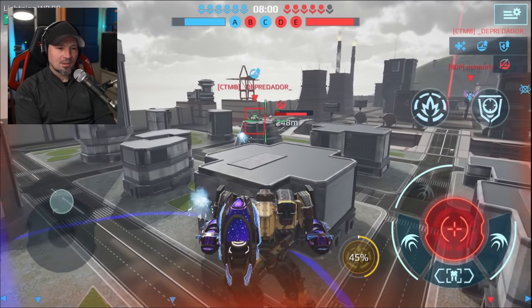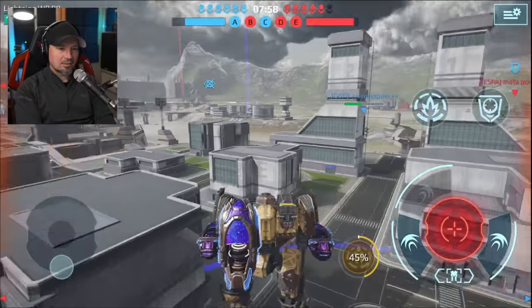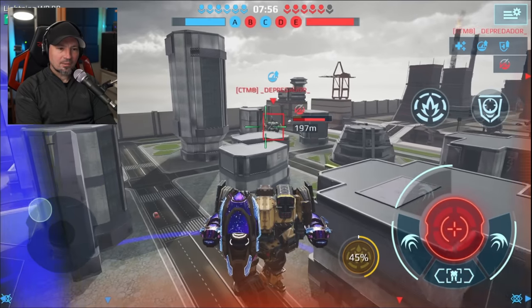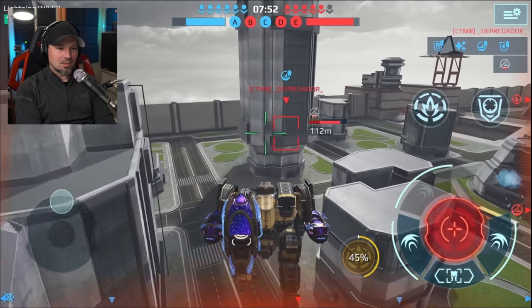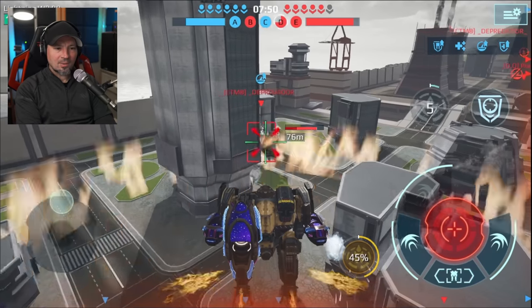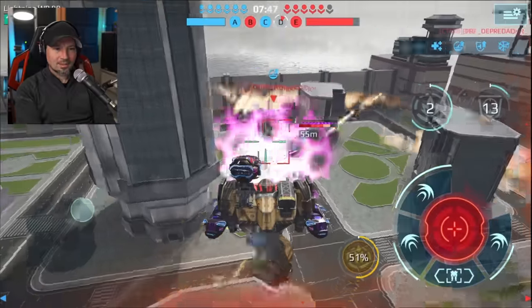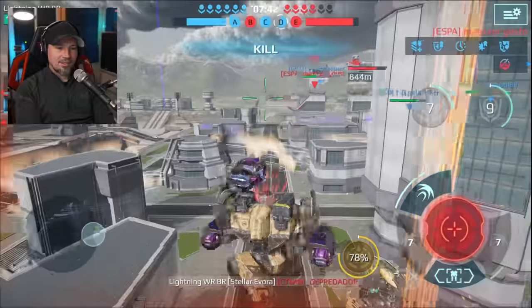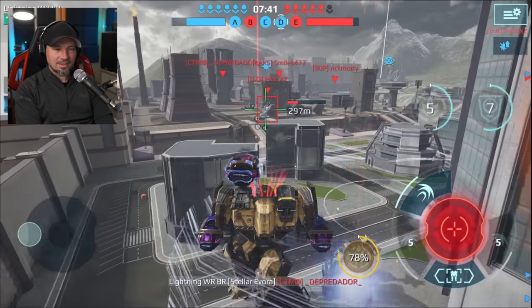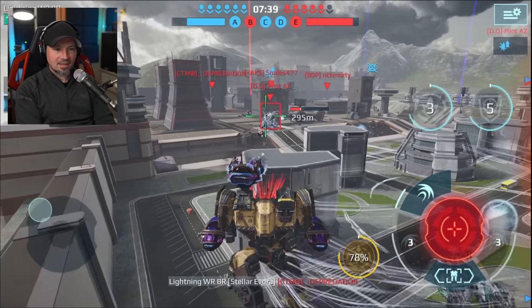Here comes a guy and we're going to try and get rid of him. Nobody's over there, so we don't have to worry about being shot in the back by someone sneaking up on me. You always want to pay attention to what you're doing. He's got a purple shield — our ability is just burning him up. We got our first kill! Heck yeah, we did it.